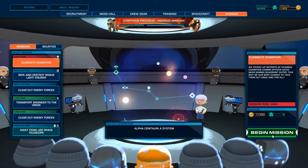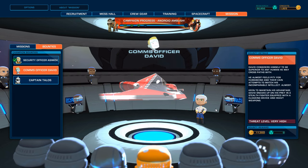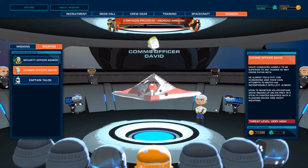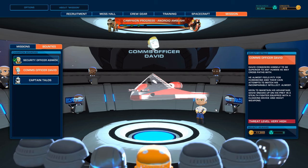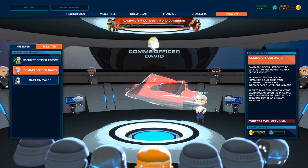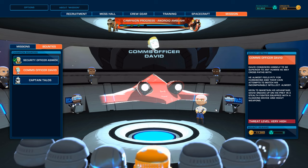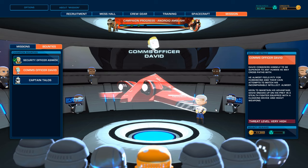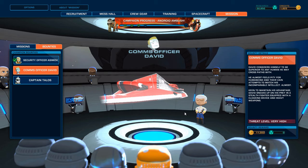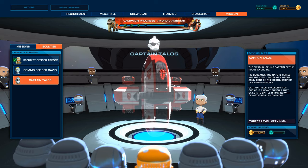Let's try to get the champion. Oh, Captain Talos. There he is - David considers himself to be superior to any human he may cross paths with. He almost feels petty for humankind and their vain attempts to match his incomparable intellect. Almost. Keen to maintain his advantage, David sneaks up on his prey in a stealth fighter equipped with a cloaking device and heavy weapons. Extremely annoying ship. That cloaking device is down there, I believe, that you have to hack. It's kind of cool looking though.